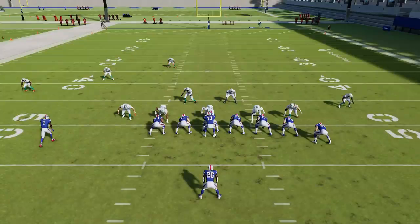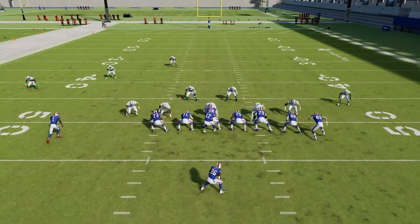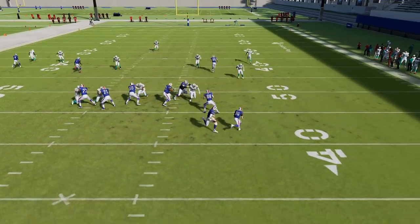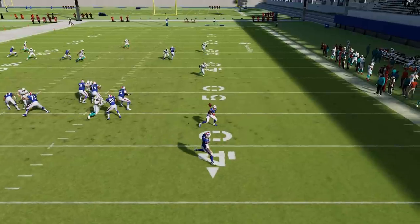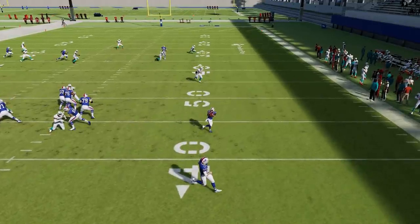Let's go to the replay and check out what happened. There are a couple of things you have to make sure you do. Number one: you have to get outside the hash marks before you throw the ball to the running back — I don't think it works from inside the hash marks, though I'm not 100% sure. Number two: when you throw it to the running back, you have to make sure you're the closest possible target for him to flip the ball to. Flipping the ball is L1 and R1 at the same time, or both bumpers simultaneously on Xbox or PlayStation.